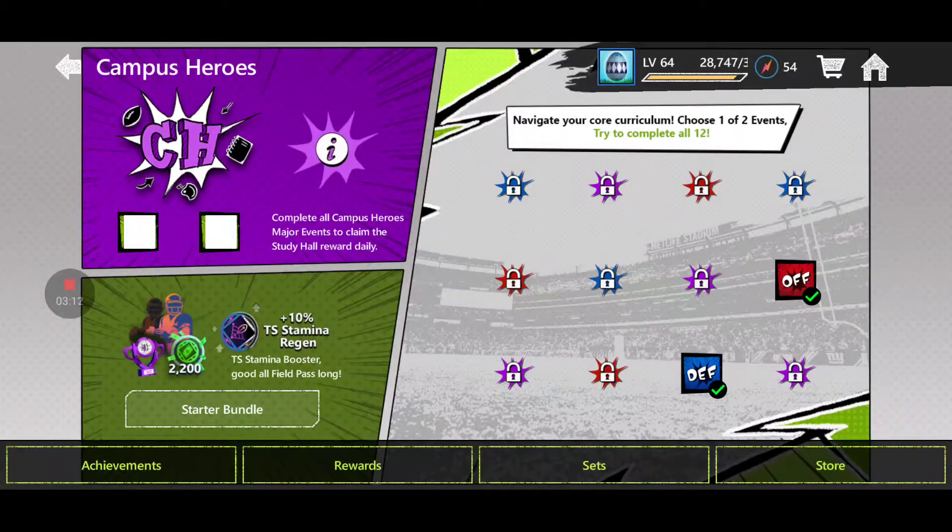You are getting 9 free 92 overall players, or 2 free 92 overall players and your choice of a 98 — Desmond King or Amari Cooper.